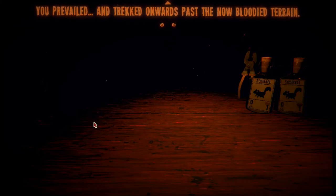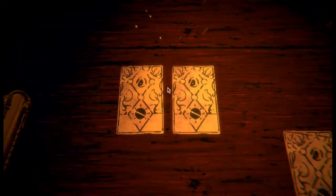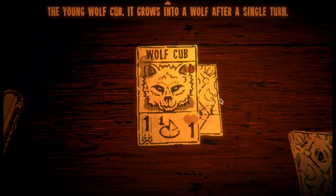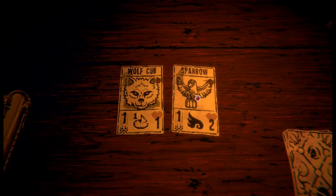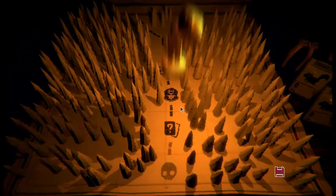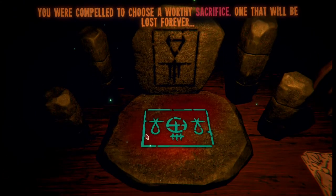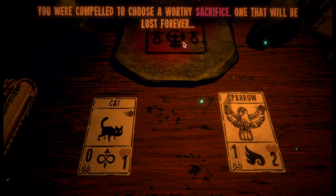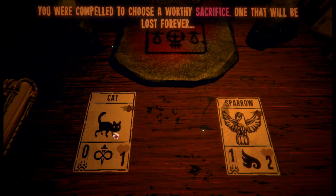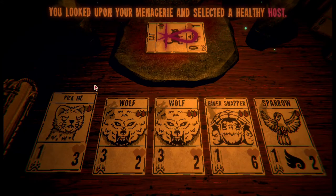You prevailed and trekked onwards past the now bloody terrain. The young wolf cub - it grows into a wolf after a single turn. The meek sparrow: an inexpensive, feeble flying creature. We'll go with flying. You stumbled into some strange stones in the mist. You are compelled to choose a worthy sacrifice - one that will be lost forever. An undying stoat sacrifice.